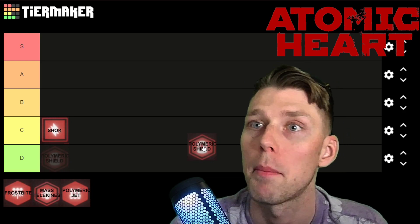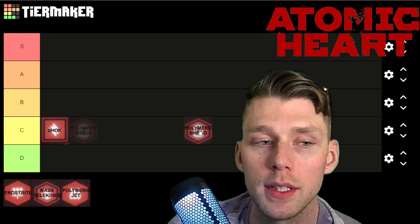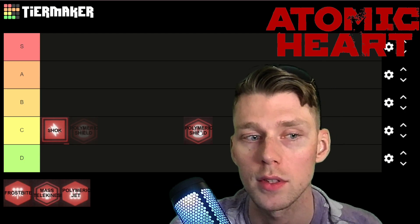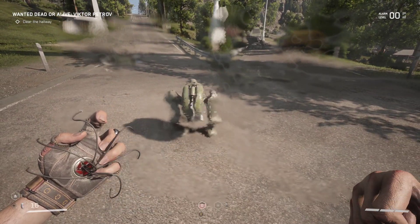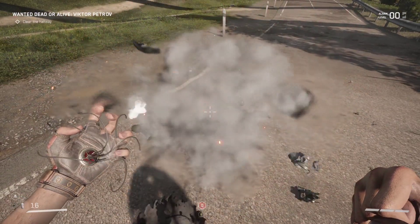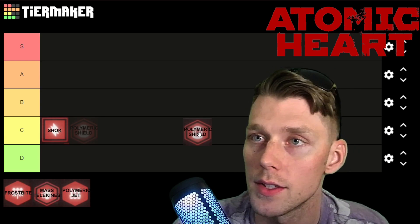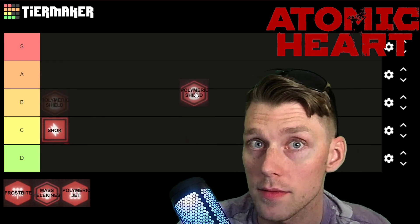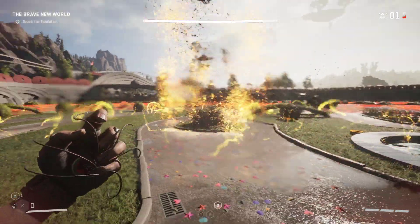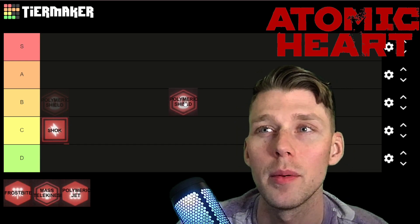Next up is Polymeric Shield. This ability is almost purely defensive — basically it's a force field like Violet from The Incredibles that you activate, and you take no damage while inside it. If that wasn't good enough, you can unlock upgrades so that enemies who hit your force field take damage in return. It's not a lot of damage, but it's kind of free poking damage while you're defending yourself. This ability is amazing for boss fights.